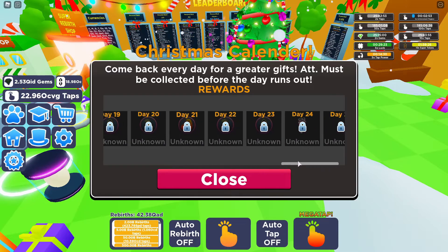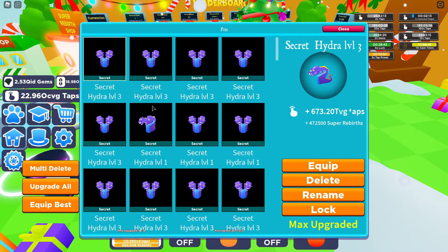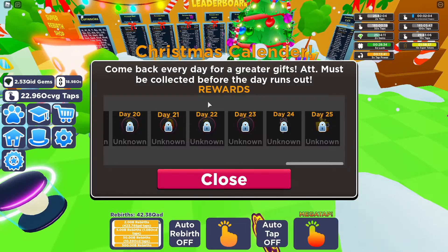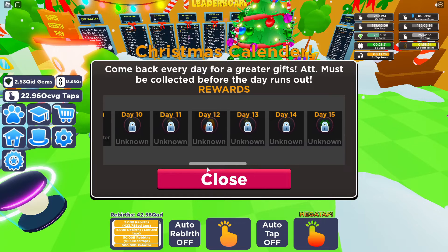I don't really want to miss out on one of the days. Looking at day 24, there's some sort of candy cane with eyes — possibly that's going to be some sort of pet. Then day 25 has a Christmas box with an eye. I'm hoping that on day 24 and day 25, which would be Christmas Eve and Christmas Day, we'll actually get some pets from those days and hopefully they'll give us some serious super rebirth perks. The pet from the wheel gives you 2.25 million super rebirths, so I'm hoping any pets on the 24th and 25th give a significant super rebirth boost. I can't see any other pet symbols through the rest of the calendar.